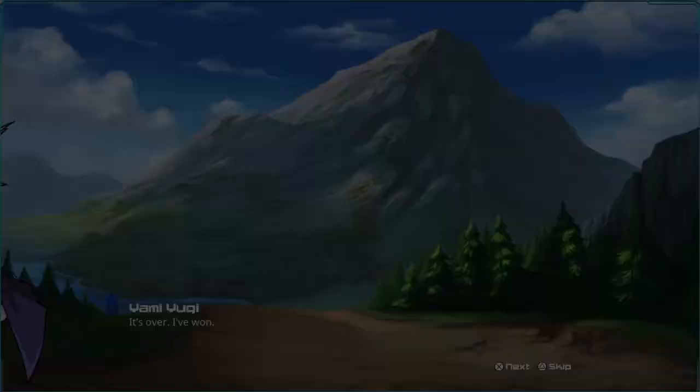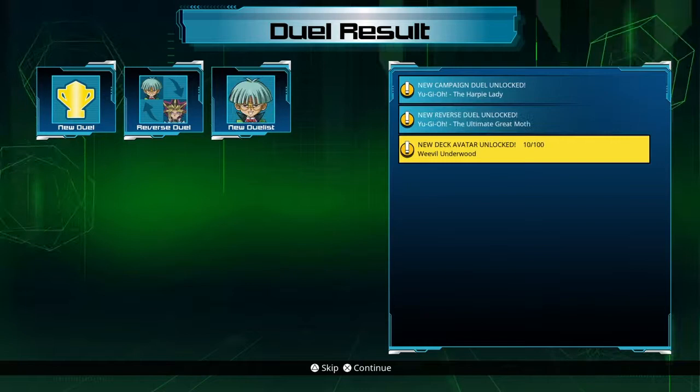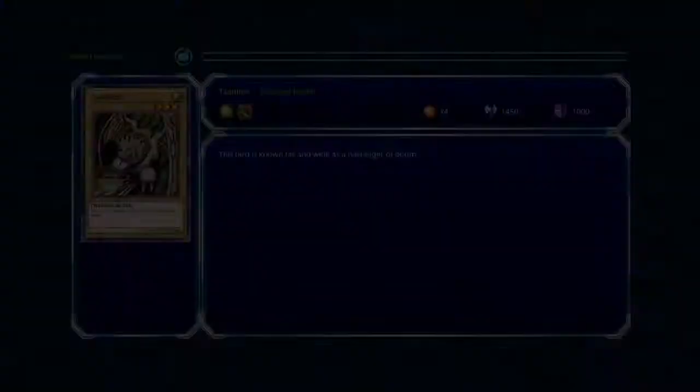Okay, and we are done with this one — 20 turns. Wow, that was a long time. Battle Pack — what is a Battle Pack? Booster Pack. Signature Card. Oh, Card Awarded — we got a Swords! Nice, awesome. Alright, let's do the reverse now, and I'm pretty much going to end it at that after we get done with this.